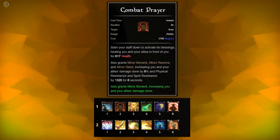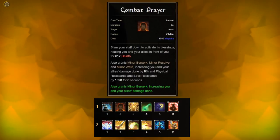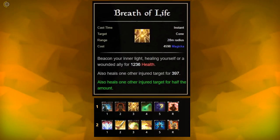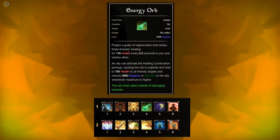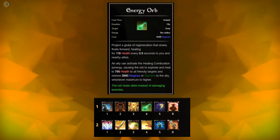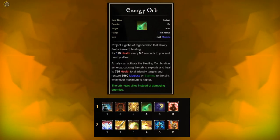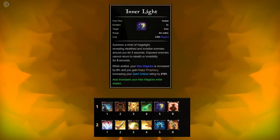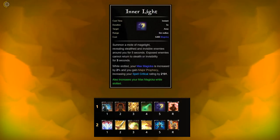Slot Combat Prayer to grant your group a buff that makes them deal more damage and increases their resistances. The third skill is Breath of Life — your oh-shit heal. Fourth is Energy Orb from the Undaunted, which creates a bubble that strongly heals everyone nearby and provides a synergy that restores magicka or stamina — try to throw a few every 10 seconds or so. The last slot is a flex spot. Something always useful is Inner Light from the Mages Guild — you slot it just to gain more max magicka.